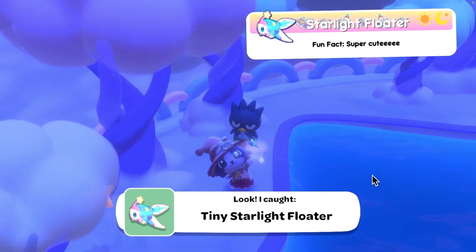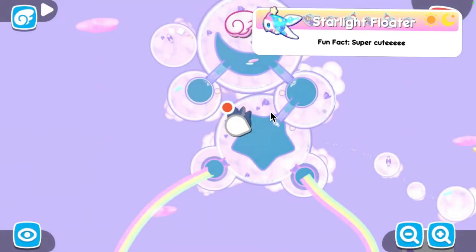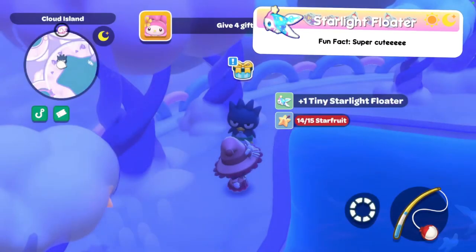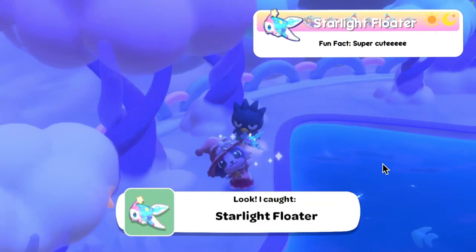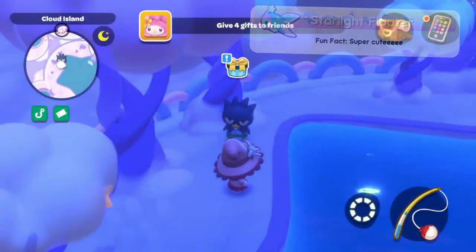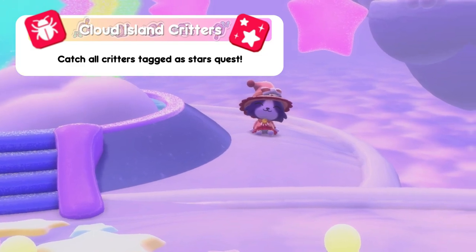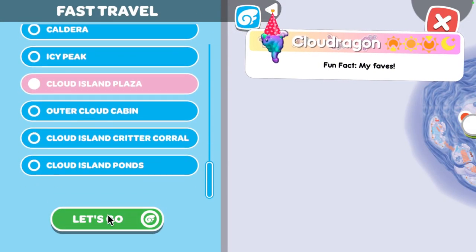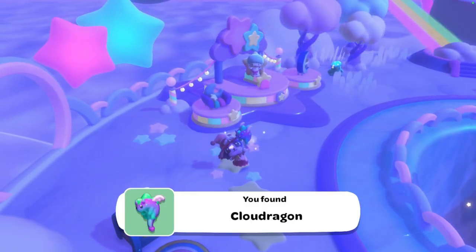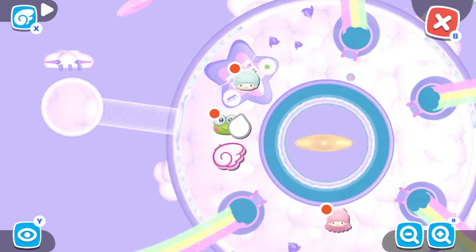Moving on to the starlight floater — found during the day and at nighttime; I found mine at nighttime. For the tiny one, I found it in the star pond. These fish can be a little bit tricky, so treat them like the bog clamfish in the Spooky Swamp. I also caught the regular and the huge in the same place. Now moving on to Cloud Island critters. First we have the cloud dragon — you will need Groopy to come with you to catch this. They are available all day, and here is where I caught mine, but you can find them in multiple places around the cloud island.